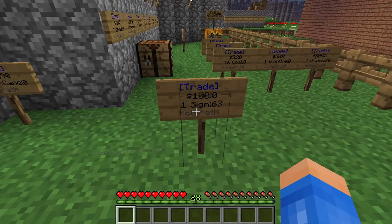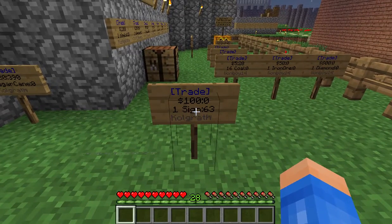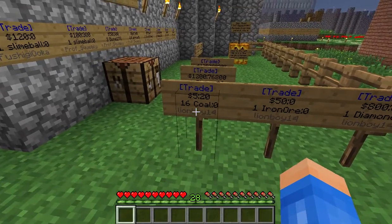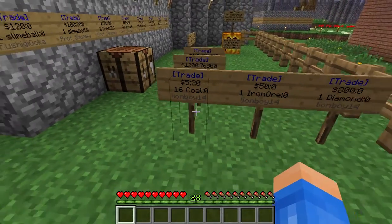Now if someone wanted to buy a sign, they could right-click on it and it would put money into the sign. Like in this case, Lionboy14 has $20 waiting for him for the coal he sold.